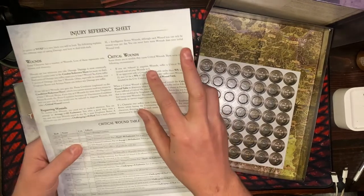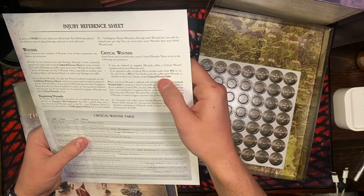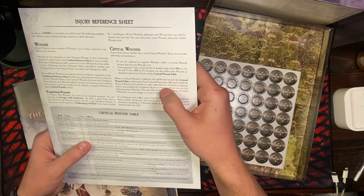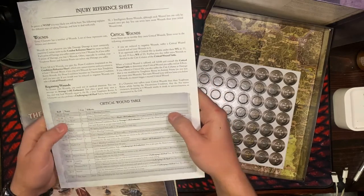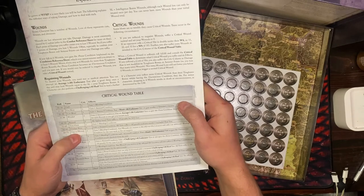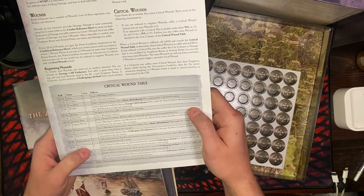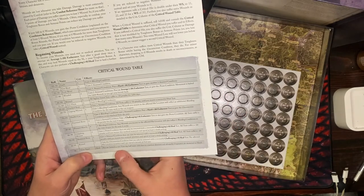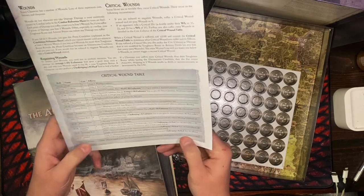Some blows are so terrible they cause critical wounds. If you are reduced to negative wounds, suffer a critical wound instead and set your wounds to 0. When a critical wound is suffered, roll 1d100 and consult the critical wounds table: gash, gut blow, low blow, winded, bruised, torn flesh, cracked bone, gaping wound, painful cut, fractured bone, flinted muscle, crippling wound, shattered bone, ruined, or torn apart. You are hacked in two — your top half lands 1d4 feet in a random direction and all nearby characters are showered in blood. Well, that's not good!